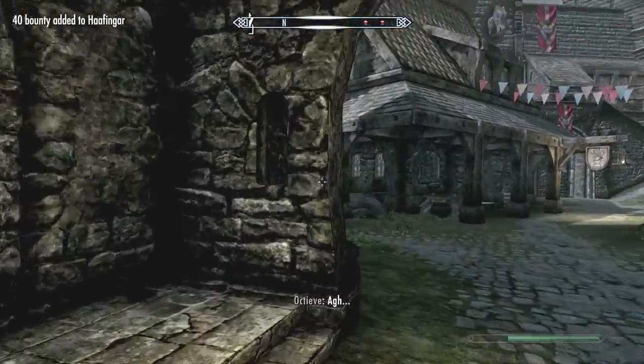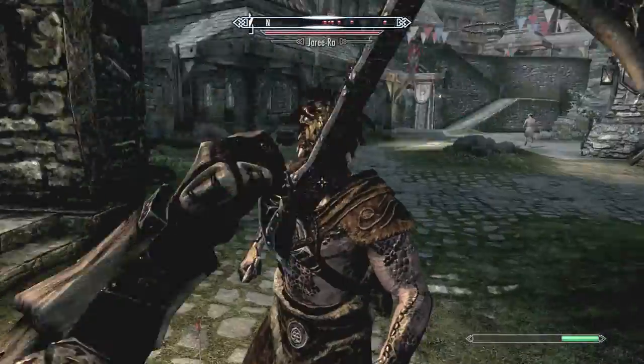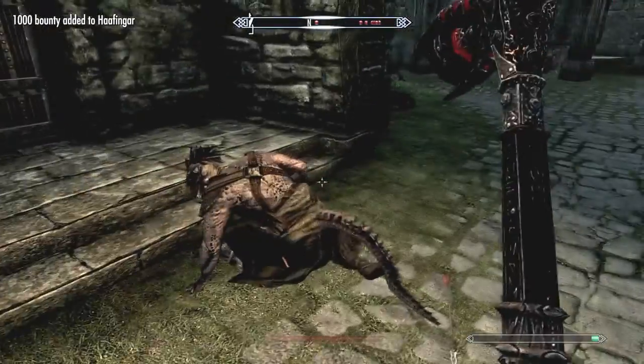You can kill NPCs like any other humanoid, but doing so will typically result in a bounty and the guards of the town will try to kill you on sight.